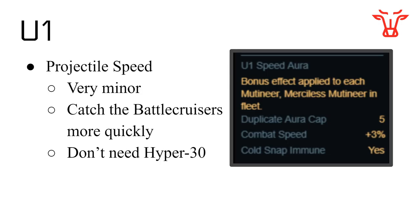Here are the U1 upgrades. This is very minor. Once you do the math, you get a 16% bonus to all your ships in terms of combat speed, and this will really just allow you to catch the Battlecruisers more quickly, and maybe make it so you don't need Hyper 30 and instead could use Guidance Square Number 3, which everyone probably should have been doing anyway. This is overall a minor upgrade, but it's less than a day per upgrade, and you do have a bunch of upgrade tokens available. Very possible to get U1 done, although you will see almost no difference.